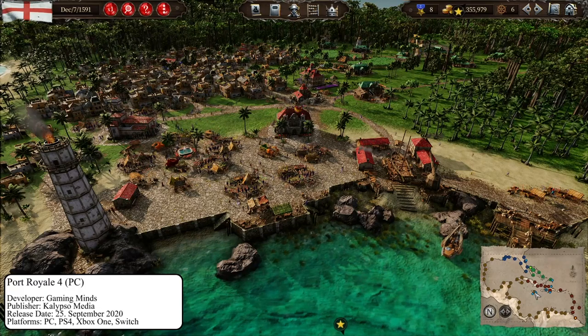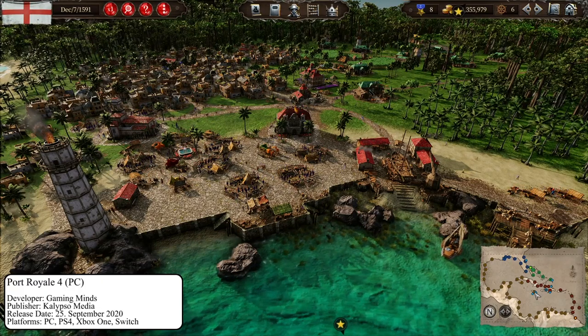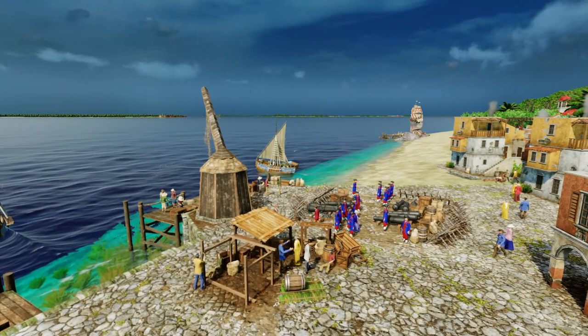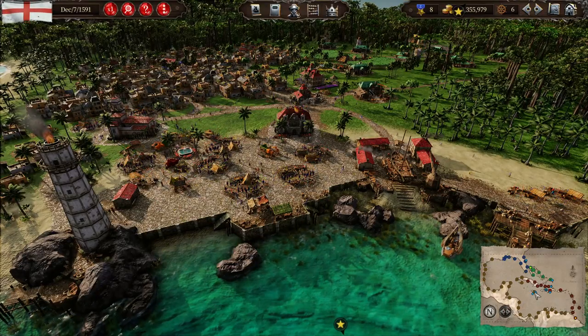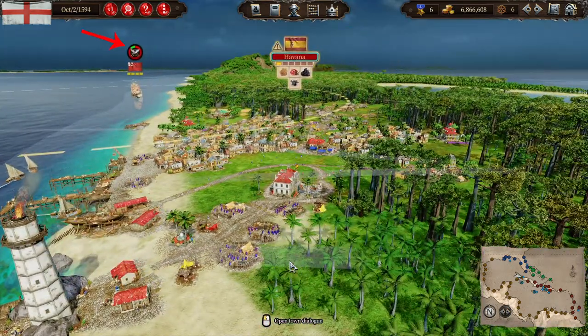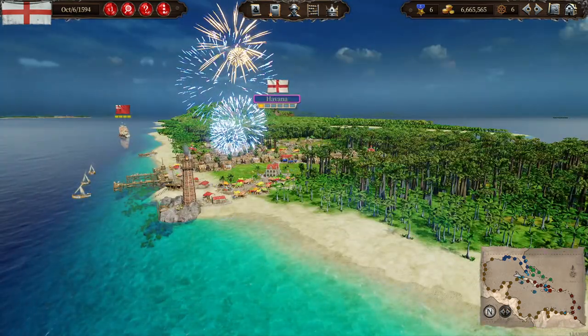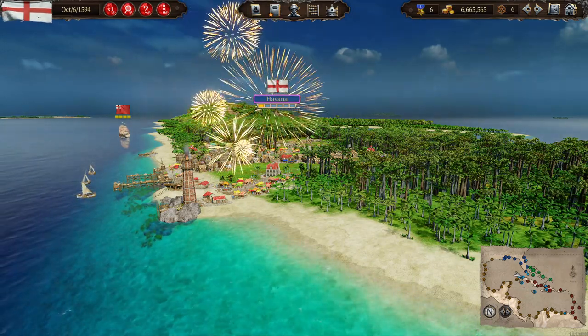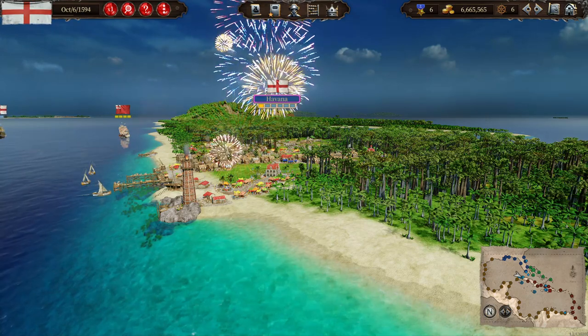In my opinion the land combat was never that interesting — still nice to have and it made conquering towns more appealing to watch. In Port Royal 4 not that much is happening animation-wise, but at least a bit. You see some soldiers in town, markets vanishing and turning into blockades, and a UI element showing the progress of the siege. After a successful siege you see some fireworks. So there is room to improve the complexity of the series further in future titles.